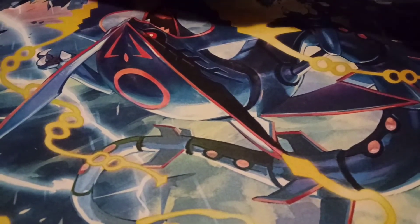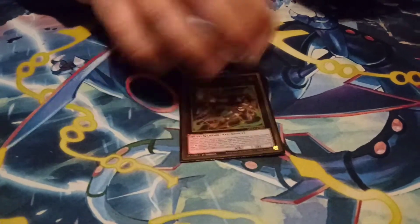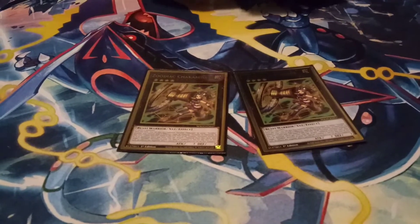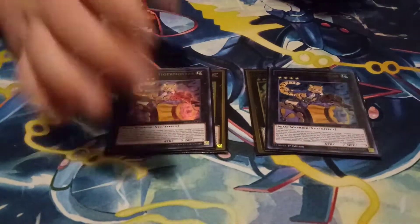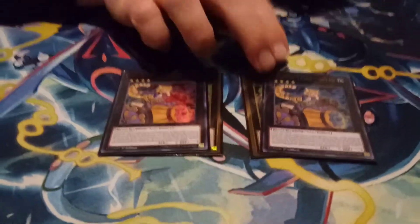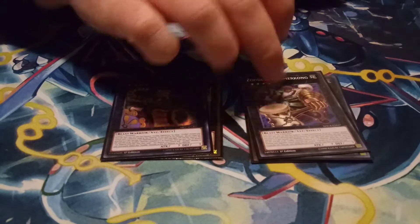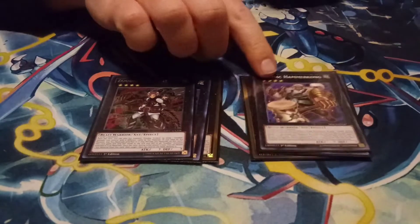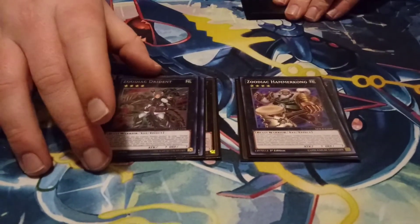So that's it for the main deck, so we'll go to the extra deck. The extra deck is standard. Let's start with the Zoodiacs. Every Zodiac Eldritch deck plays enough to make Zeus twice — so two Chalk and Iron, and two Tiger Mortar. You're not really going to use their effects in this variant — you're just using it to climb and make materials. We got Zodiac Hammer Kong, which is irrelevant — if it's on the field they have to target that, and that has literally come up once ever. And then Drident. The only reason I even play Hammer Kong is because it matches Drident, because you can only play one Drident.